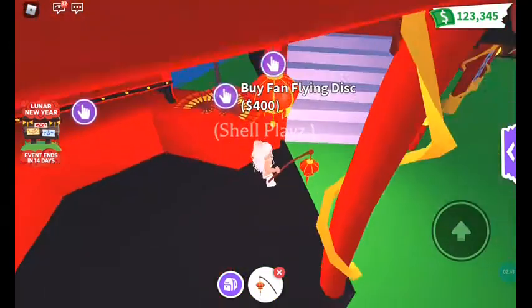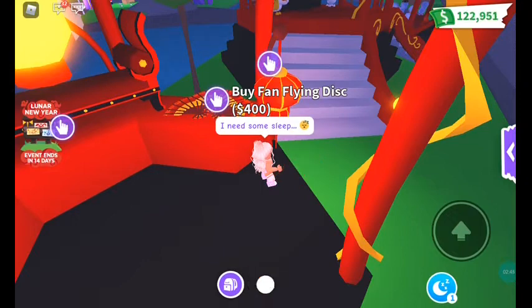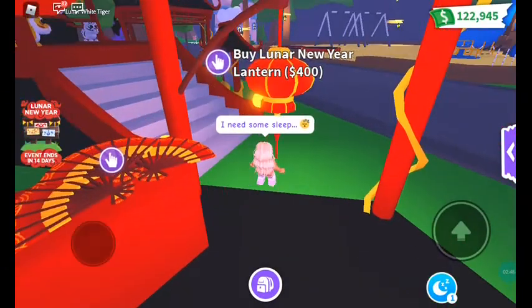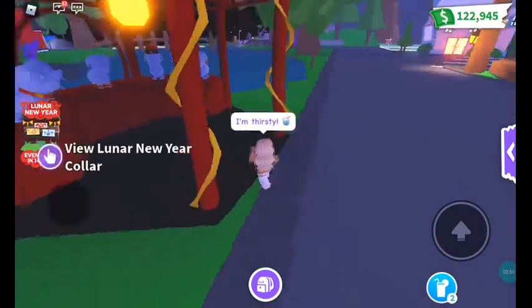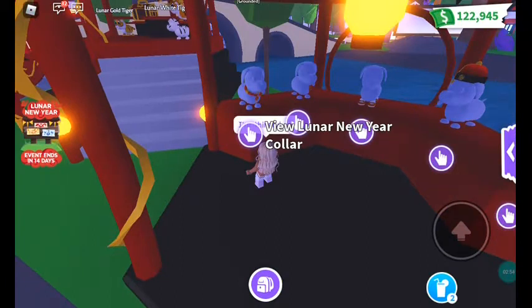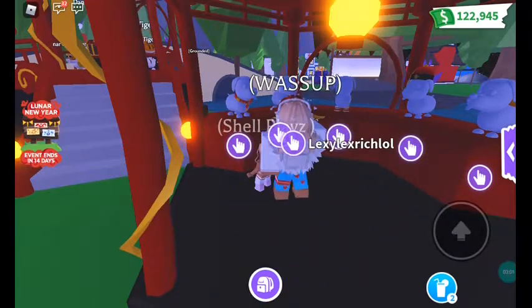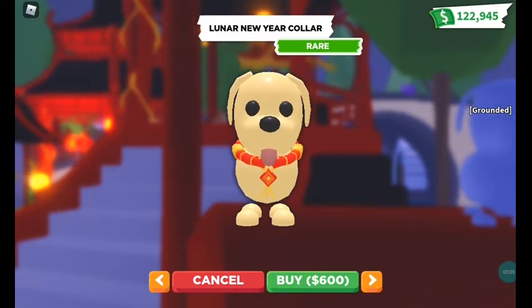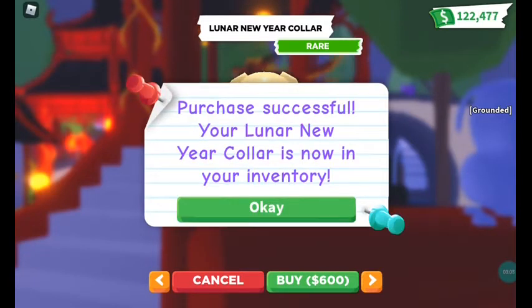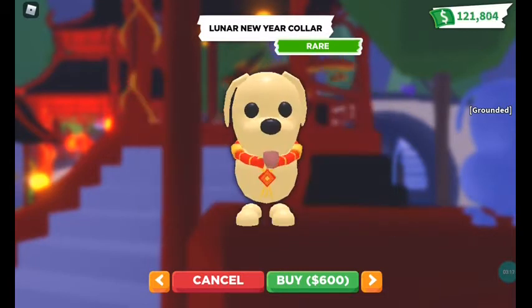And then this lantern — oh, you can't buy it? I did buy it. Does it do anything? We'll check out and see what these things do after. Then we'll go over to the petware. The older lanterns, you tap on them and they go right up in the air and make a really bright thing, but I don't think it's like that. It looks like a fishing rod, to be honest.